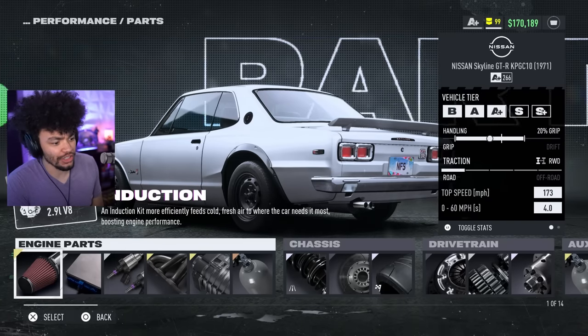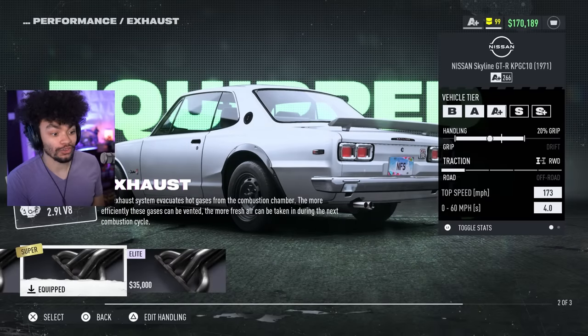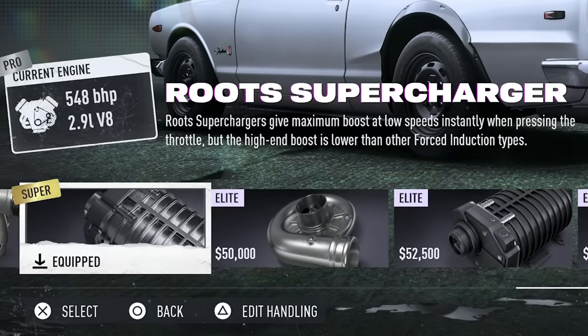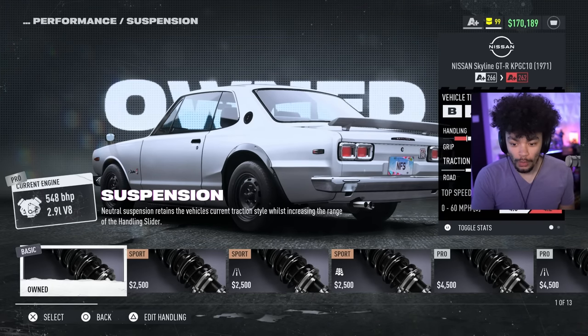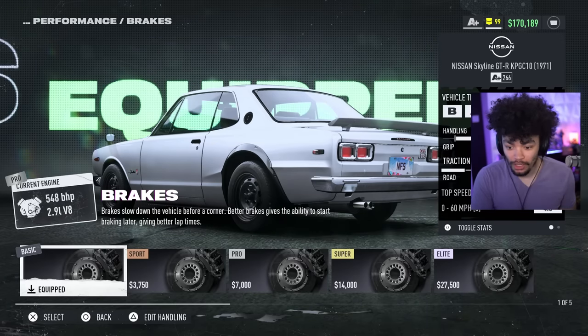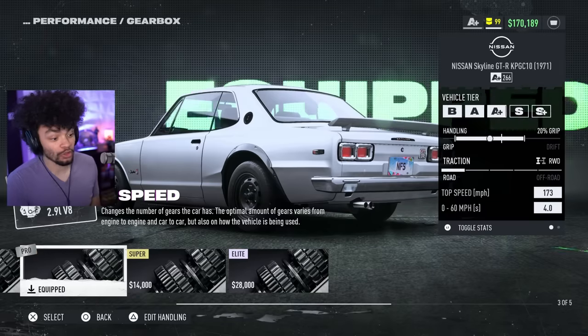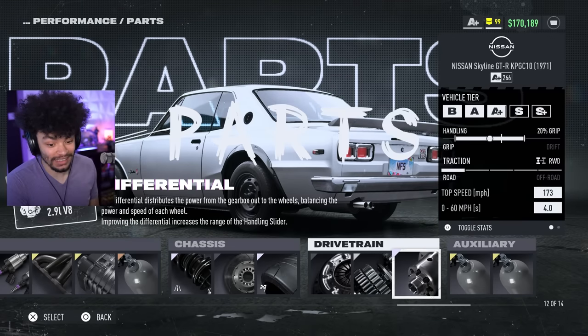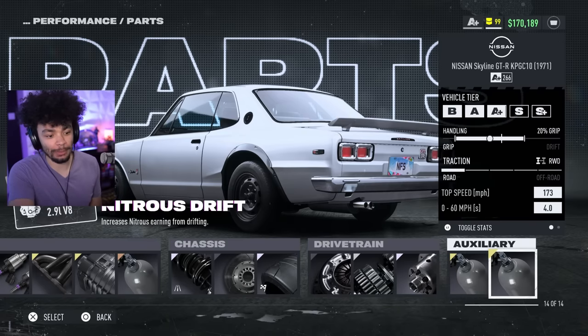We've got gold on the ECU, pro on the intake, super on the exhaust, gold route supercharger on the NOS with standard bronze. We've got road suspension on elite, standard brakes, elite grip, standard clutch, and the gearbox up to pro which gives us the six speed. We're going full elite on the differential, with nitrous grip and nitrous drift set up.